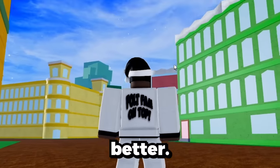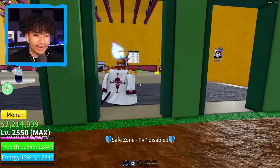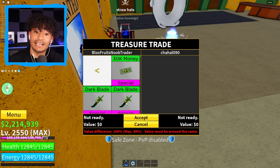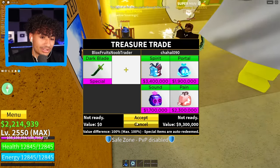This server looks a lot better — the sky is blue, we got a sunny sun. We got somebody right here. Does he want to trade? Does he have good fruits? Let's find out. I have perm dark blade. He has a Doe fruit — show me what you got. Spirits. Is that your best fruit, bro? I'm gonna have to cancel this trade. That's not good enough. Does anyone have Kitsune? I guess nobody has Kitsune in the server.